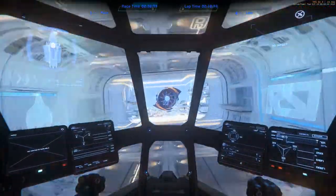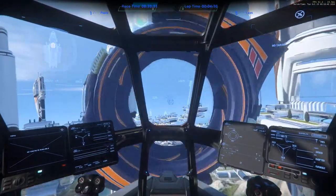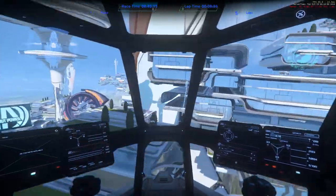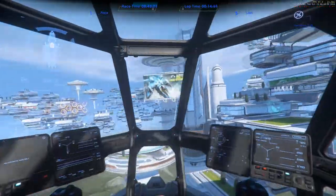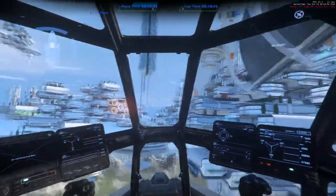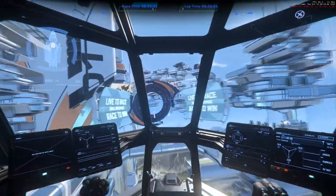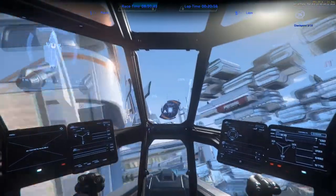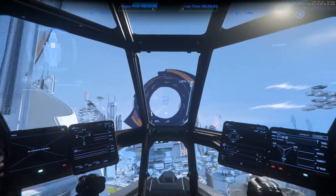I wanted to get some sort of baseline for how the Aurora handles so I can compare it to the Mustang Alpha, and getting a clean lap time on this course would be a good way of doing it. For those unfamiliar with Star Citizen, there's the Persistent Universe where things happen - you make trades, run missions and all that - and then there's this Arena Commander mode where you can race and shoot things in roughly 15-minute blocks, though you can put an asterisk on that.